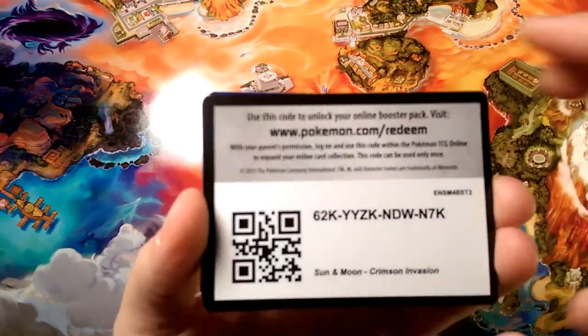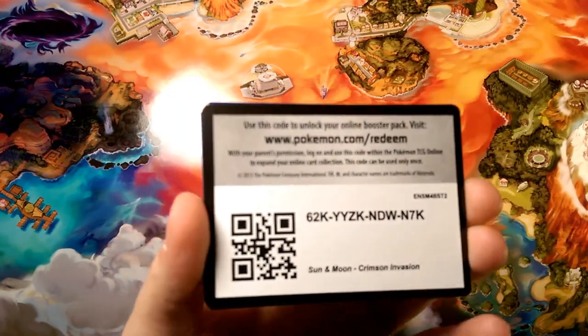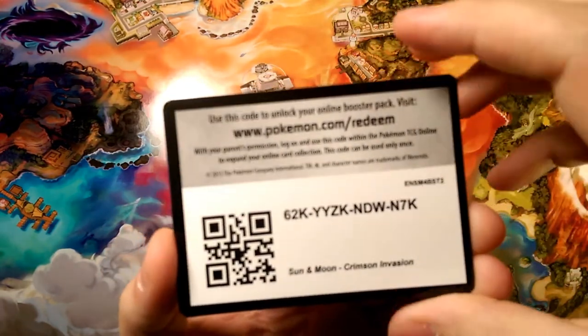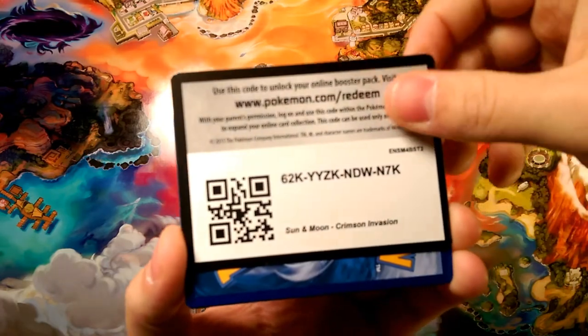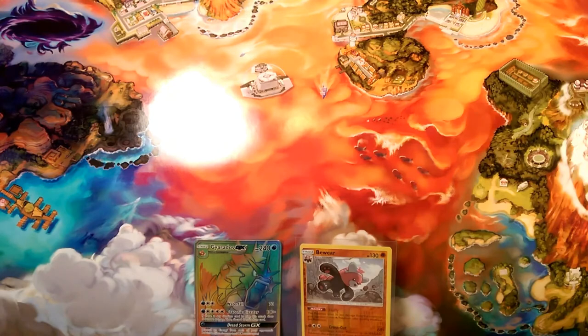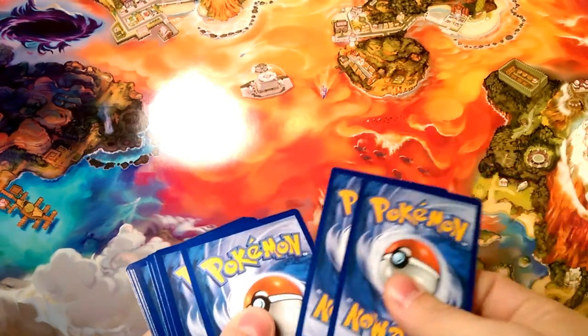Here is your code for the day — for the week, really. I'm giving out codes every Sunday and I believe today is Sunday. Here you go: there is a Crimson Invasion code. Put that in the redeemed pile and go ahead and do the pack trick — one, two, three.